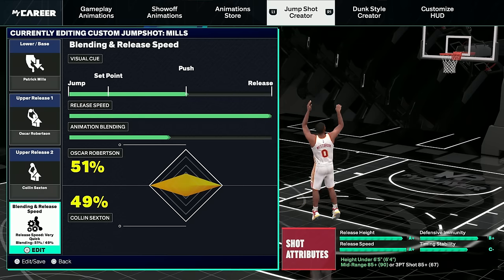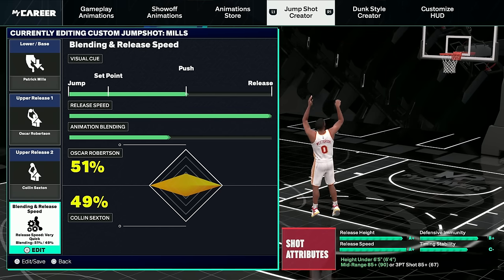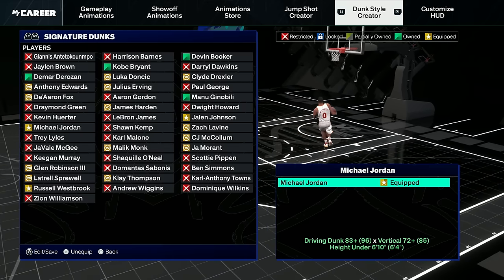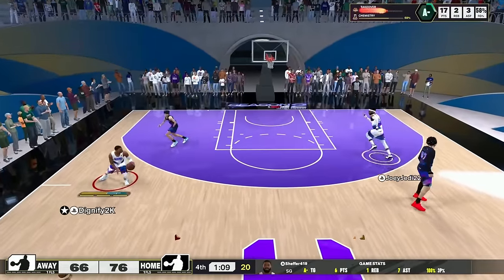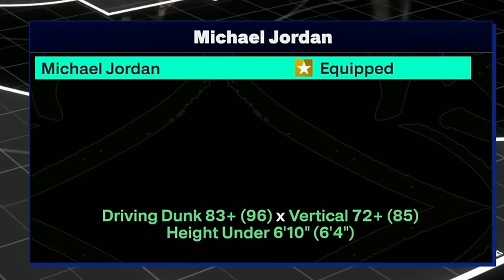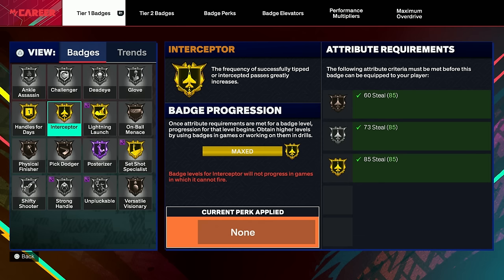The other key thing we unlocked was Patty Mills' jump shot. It is so very quick — you can see by the release speed — and it's honestly the best one in the game, so I have to get used to it. One of the last things we unlocked was the Michael Jordan dunk package, which I'll be debuting on the MJ build, but I want to try it out today. I also picked up a few badges we definitely needed before we hopped into the rec center — set shot specialist, lightning launch interceptor, all that good stuff.